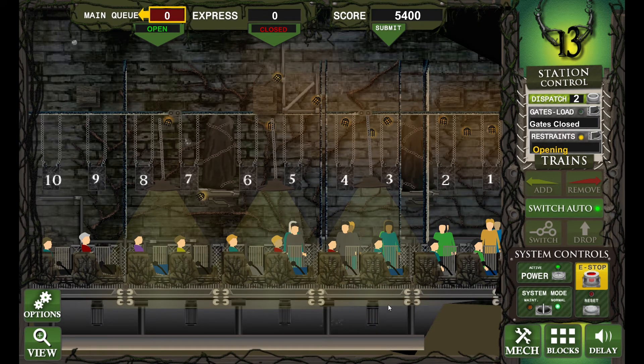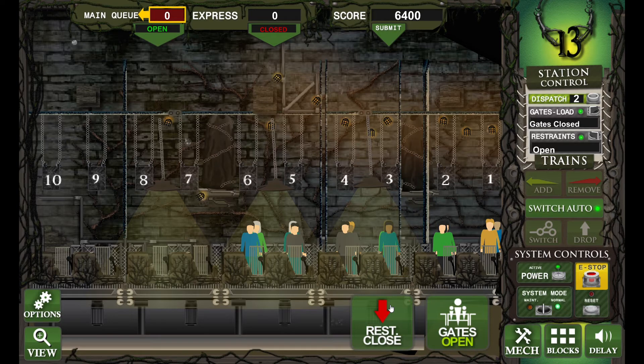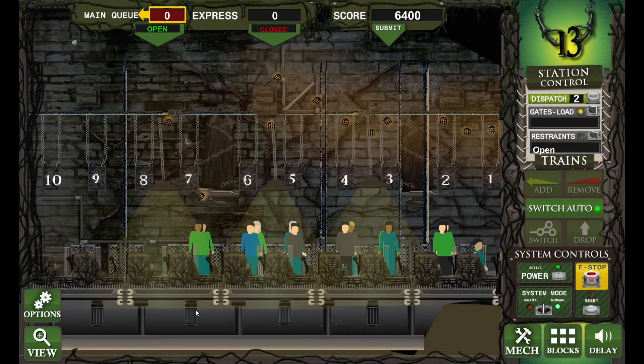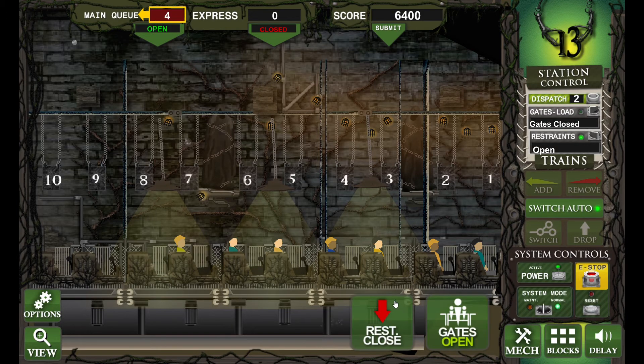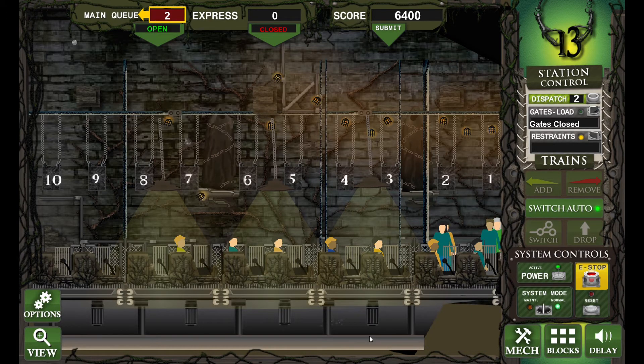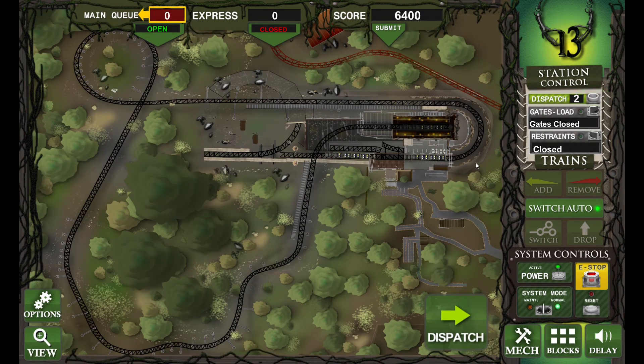This may be quite a short video, but I'm going to try and get the points to — drum roll please — 9 to 10,000! Let's open these gates. We've got 6,400 so far and we've been playing for just over five and a half minutes. Let's close the restraints and get this train dispatched as quick as possible, because we've got a train waiting and also a train just dropping.